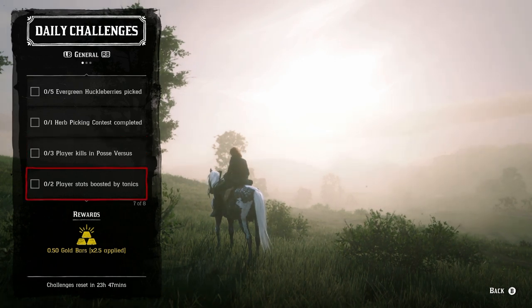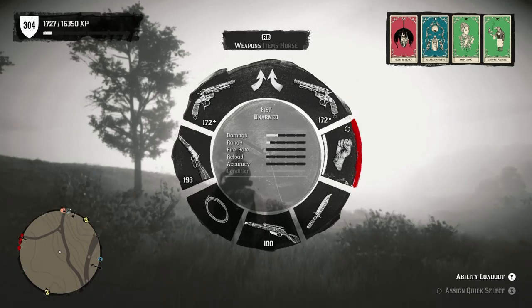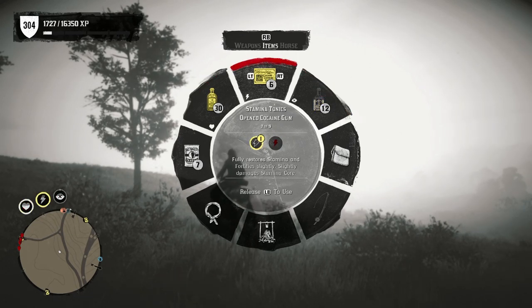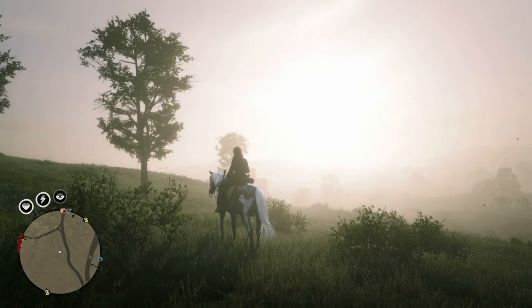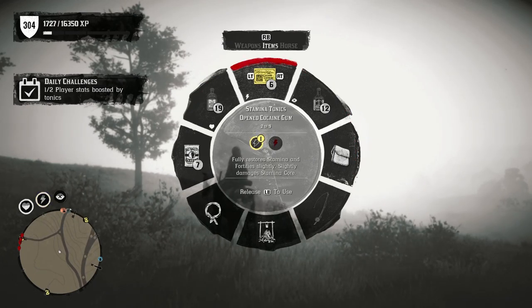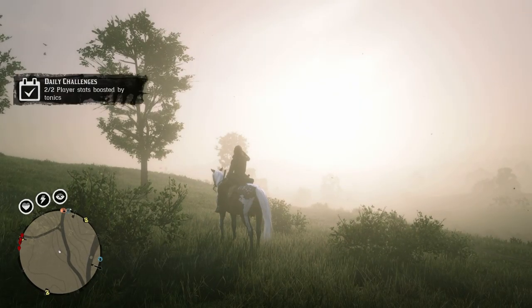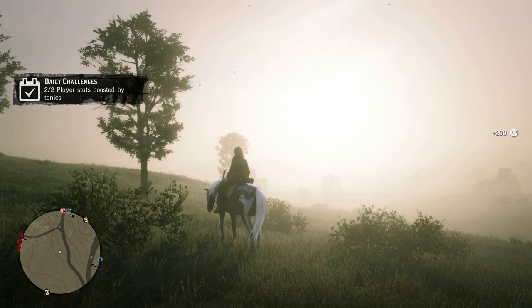The next one is to have two player stats boosted by tonics. The best way to do that is open up your item wheel and grab any one of the tonics. It doesn't matter what you choose — whatever you have an overabundance of, or even ones that are already open, will count as well. That way you're not wasting your best ones. Just look for the ones that are currently open, like dead eye. Easy 0.5 gold.